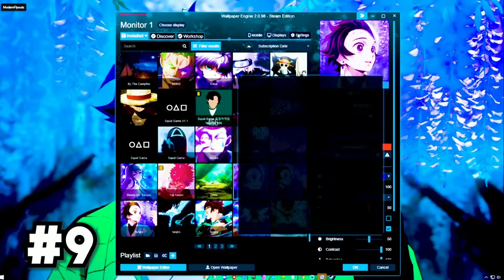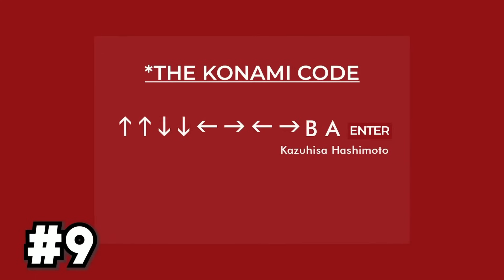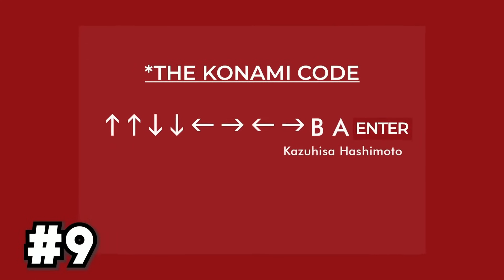Open Wallpaper Engine on Steam and go to Settings, then go to the tab. Then click Up, Up, Down, Down, Left, Right, Left, Right, B, A, Enter — make sure you do it really quickly. Now you've unlocked all of Wallpaper Engine's hidden themes.